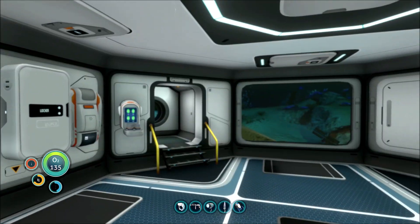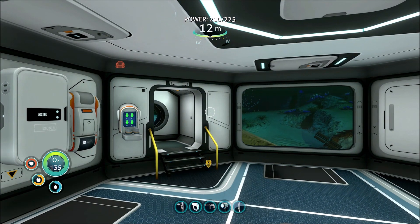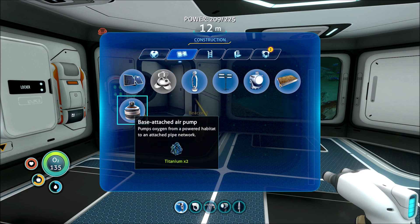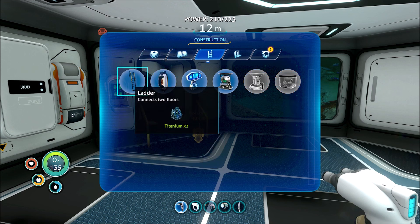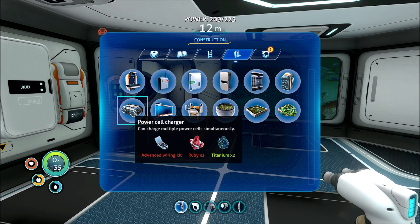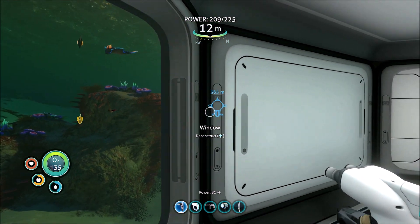There is one thing I want to check too. I think we got the scan for it to build a power cell charger. Yes, power cell charger. I'm going to start installing these in all of the bases, because I'm not sure if there is a way to charge this thing.